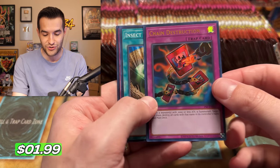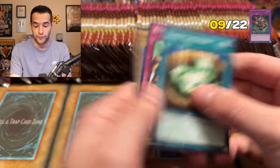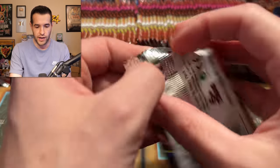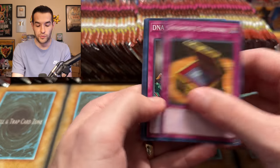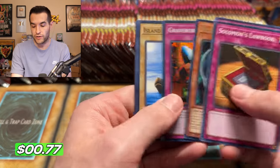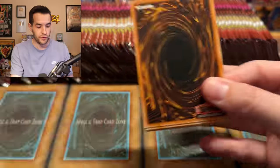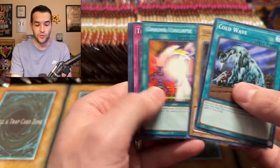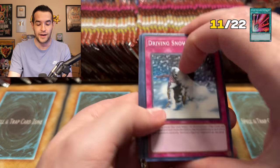Chain Destruction — usually one you don't want to pull, but happy to pull it for the first time and hopefully never again in this opening. We're still looking for Jinzo, Buster Blader, and Thousand Eyes Restrict — haven't pulled any of those. Grave Robber — another unique one. We're already up to 10 out of 22 and we've just barely started the second box. Fairy Meteor Crush — that's already seven of the Supers in the first couple of boxes with no repeats yet.